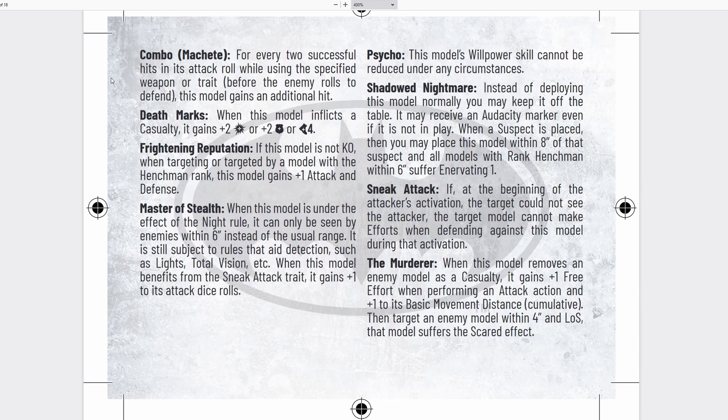He has Master of Stealth — he can only be seen within 6 inches instead of the usual range. Combined with Sneak Attack, he gains plus one to his attack rolls when he can't be seen at the start of his activation. Pairing Master of Stealth with Frightening Reputation, he could have 6 attack against henchmen, and Frightening Reputation also increases his defense. He'll be pretty resilient against henchmen. He has Psycho — his willpower cannot be reduced under any circumstances.